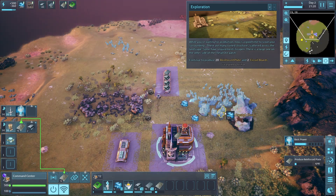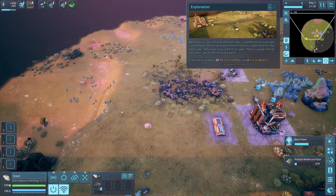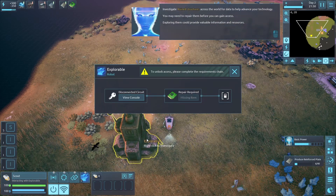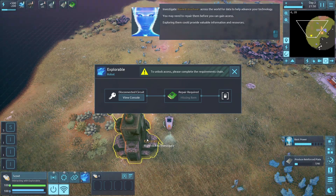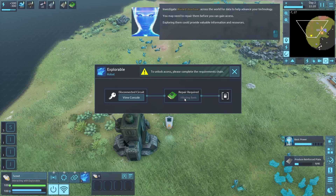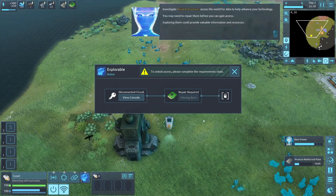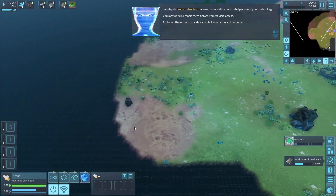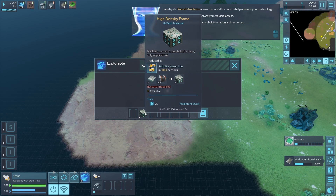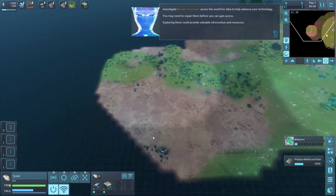There's a large one on the other side, but I'll continue producing 20 reinforced plates and two circuit boards. I grab one of the scouts to investigate. You may need to repair ruins before gaining access - they could provide valuable information. We're missing a circuit board and a disconnected circuit to unlock one. Here's another one - access granted! So I need metal bars and a high density frame to unlock the others.